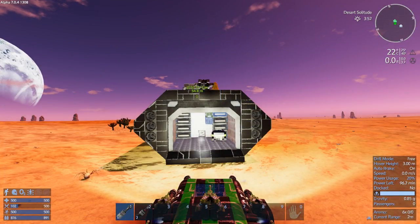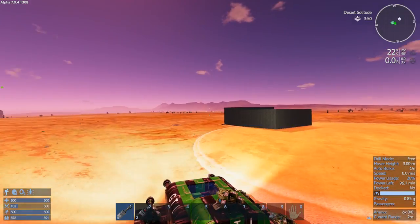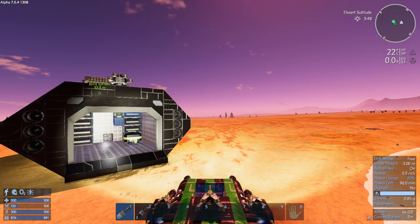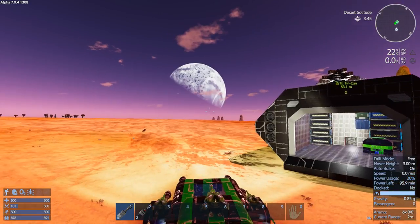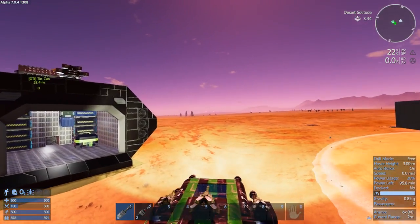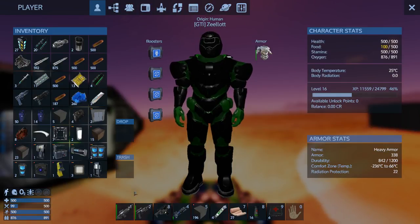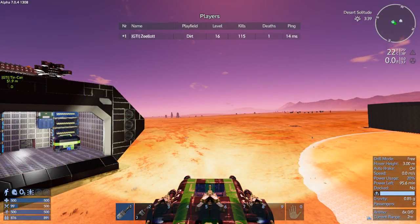Okay guys, if you like this episode, like and subscribe. Next episode we're going to go exploring. I'll get this base built off-camera and we'll have a smelting factory to go around and get all these meteorites and a whole bunch of resources. We'll build the base, get a whole bunch of resources, and then we'll be ready to rock and roll. My stats are at level 16, one death. Okay guys, ciao for now!